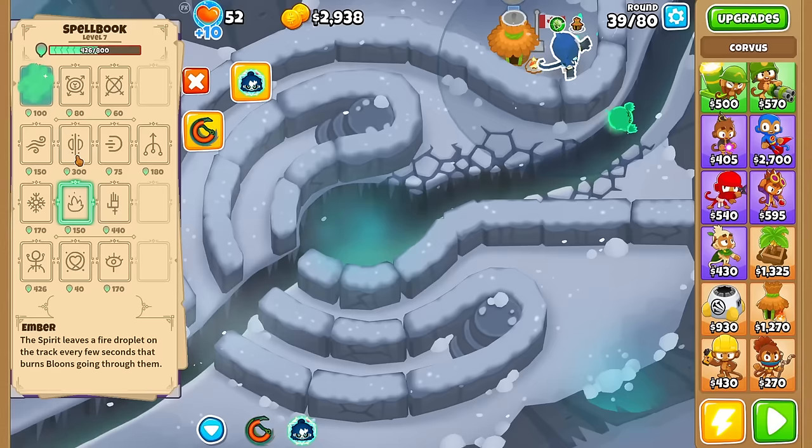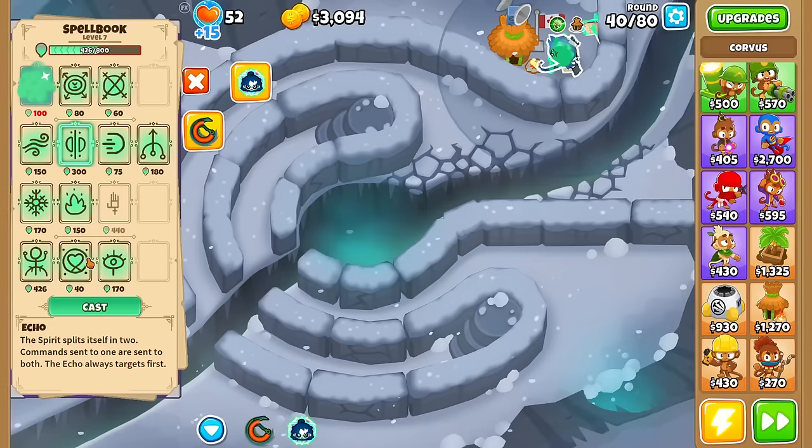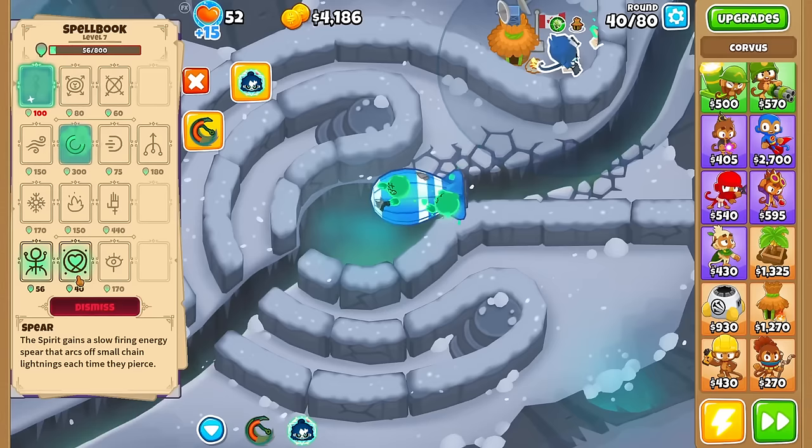I'm going to dismiss Spear because I don't think it's a good single target spell. I'd probably want to go for Echo. Let's do it — cast Echo, I have 160 mana left. Not much to work with. I'll dismiss Spear — oh, that was bad. Should we use a Soul Barrier? 16 lives because I didn't have a lot of mana. I am not going to be able to beat this.